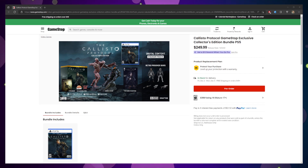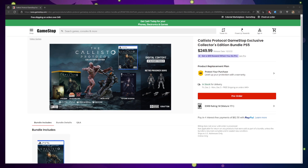Today we're taking a look at the Callisto Protocol Collector's Edition from GameStop — this is going to be a GameStop exclusive bundle. It's going to run you $250 US. It's available right now. I'm posting this video a little late, but it did actually drop maybe an hour ago. I'm not so convinced this one's going to sell out right away because it's very pricey.